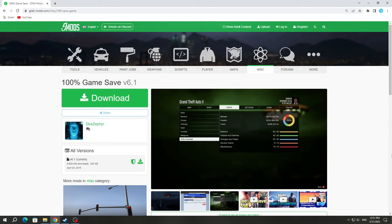To install 100% save, you need to download it from the site with mods. A 100% save is not a mod — it's just a regular game save file.